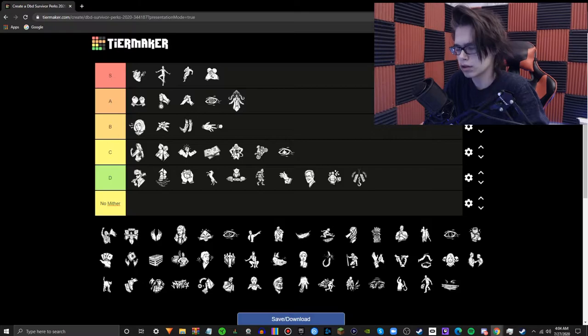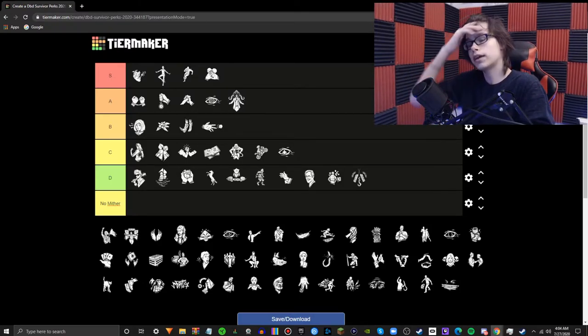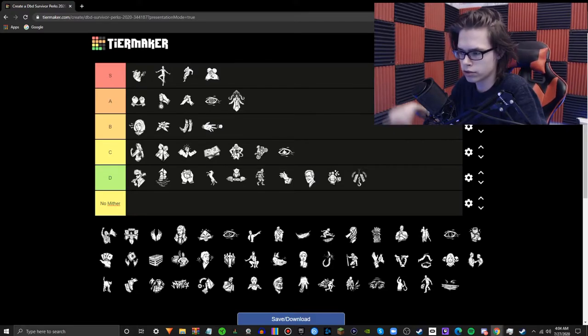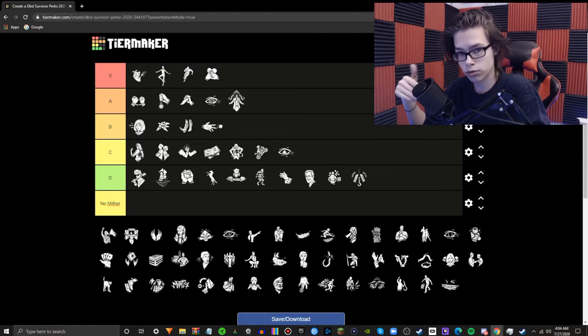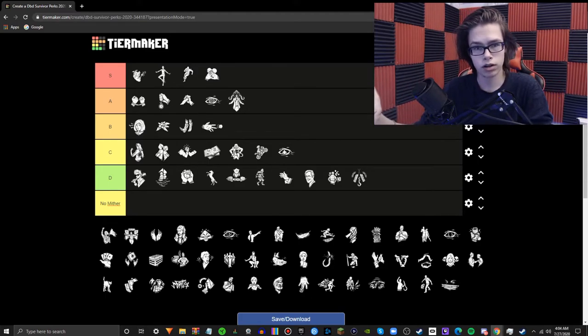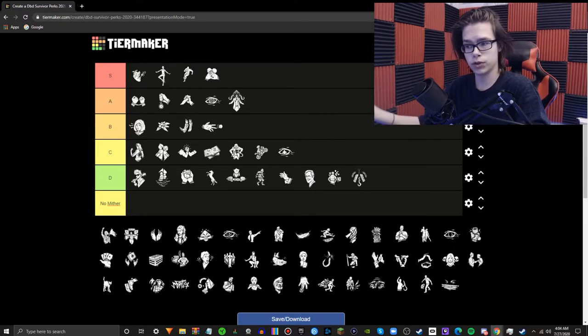Flip-Flop — bad, terrible. Basically, when you're being carried by the killer and get dropped, your recovery will be added to your wiggle progression — but it's halved. So if you were recovered all the way, you'll get back about 48% of your wiggle bar, which is not a lot. A killer can usually get you to a hook anyway, so you'll never be benefiting from this perk. Terrible.